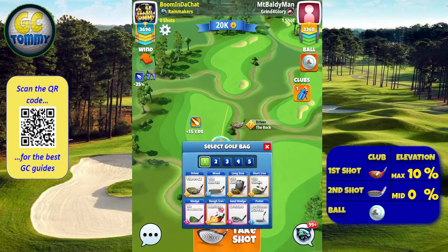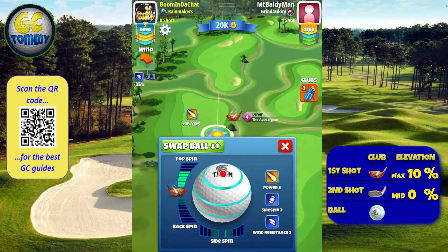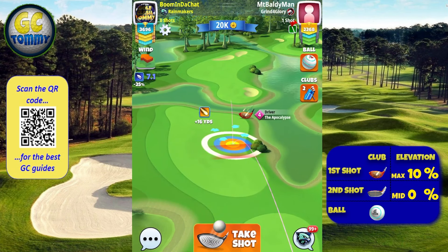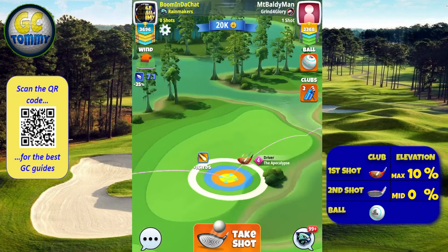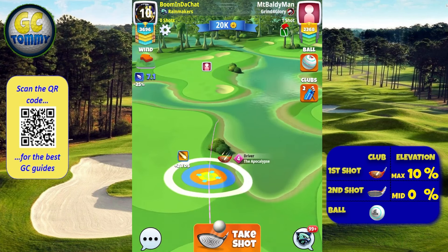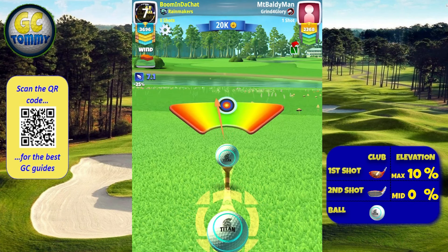Hole number 9, option 2 — here we really want to have some tailwind. We want to reach over the water, rough and sand on the left-hand side. Having to play on the right-hand side makes the albatross chance much less likely to drop. So we use the club with the most power, as much topspin as we can, and here I'm keeping myself with a Titan ball just to show that it's makeable.